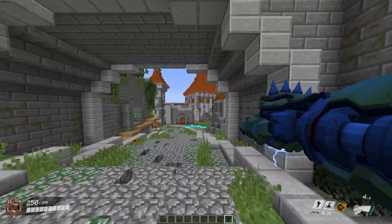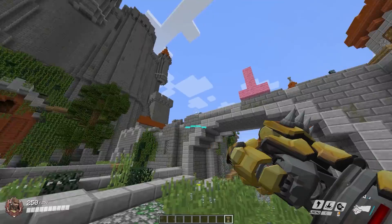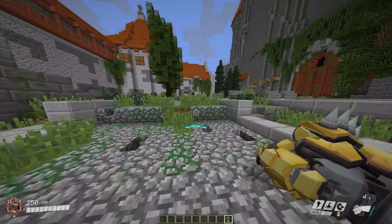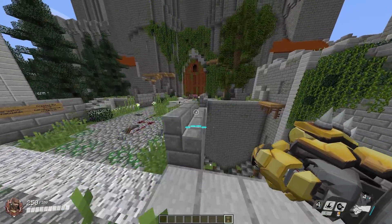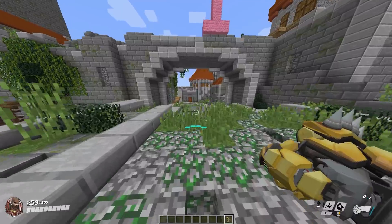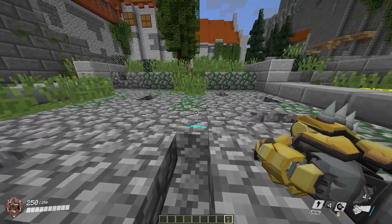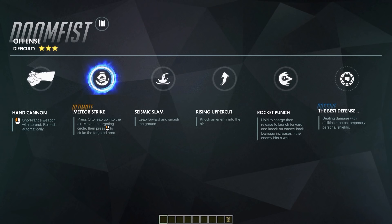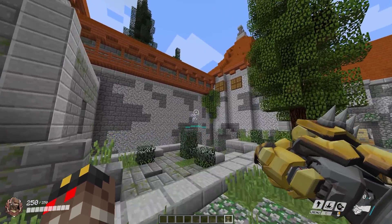Doomfist obviously has his moves from the game — he's got his rocket punch, his amazing charge punch that he likes to do. It does have the same effect: if you hit someone and they bounce off a wall, they get even more damage. He also has his rising uppercut and his ground pound technique. The actual names for these are: Hand Cannon, which is the shotgun he's able to do when you left-click with the gauntlet.